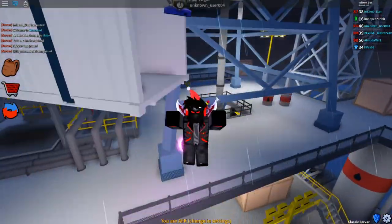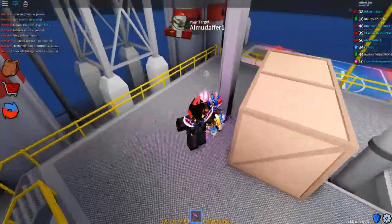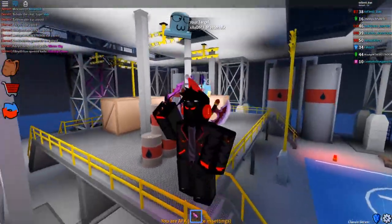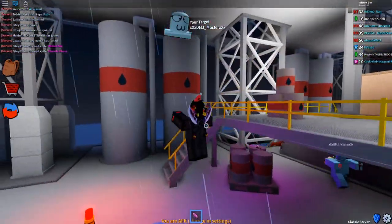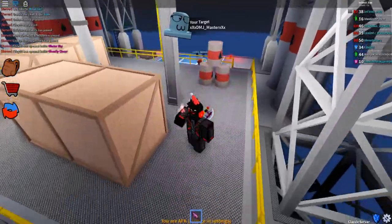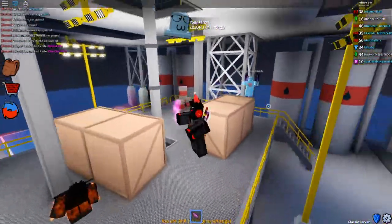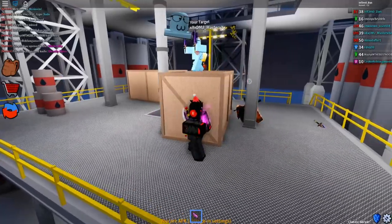Whoa, this is a new map and it actually looks pretty freaking cool. I really want to explore it - it looks like it's raining too, which is something we have not seen at all. No weather in any map, not like things actually falling from the sky. We have had a snow map but there wasn't actually snow falling - in this one we have rain, which is pretty freaking cool.